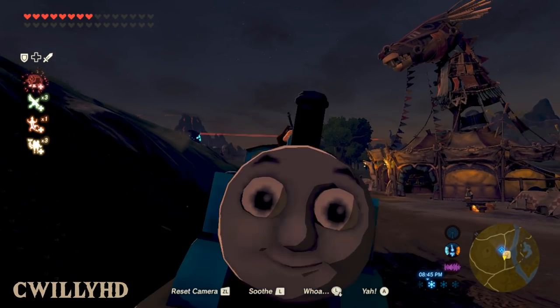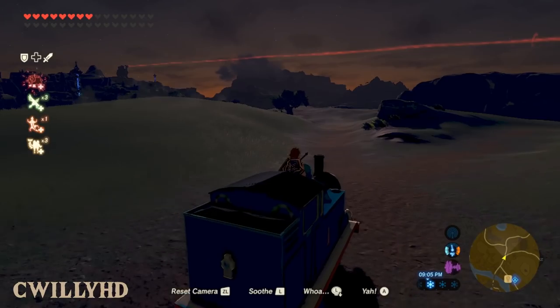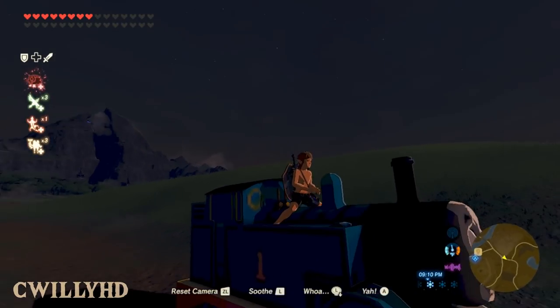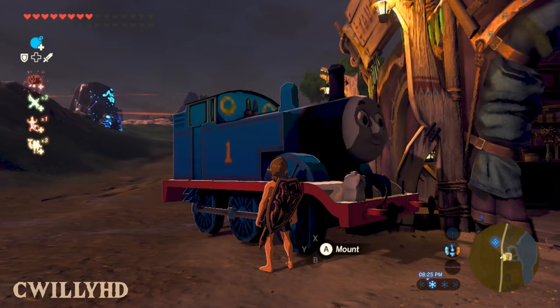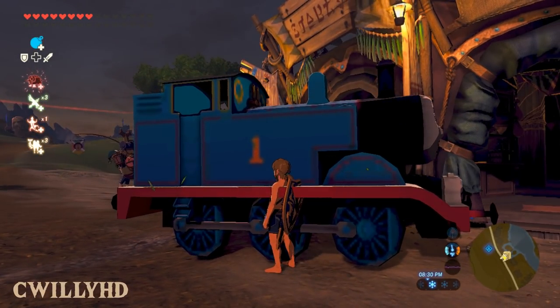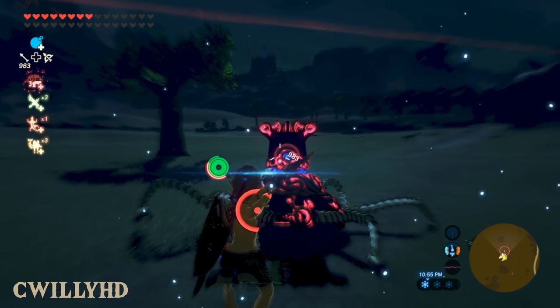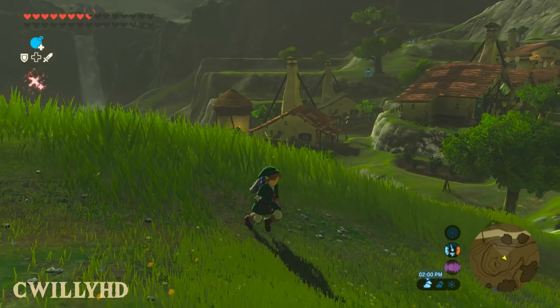Continuing on with the trash, this mod replaces the giant horses with Thomas the Tank Engine. I'm not really sure how, but the creator pulled off this mod very nicely. It luckily only replaces the giant ones, so you're not going to see a herd of trains frolicking in Hyrule Field. I was kind of scared to get on him at first, but it functions as well as I expected. I never thought I'd be flipping off Thomas the Tank Engine to shoot a Guardian midair, but here we are.